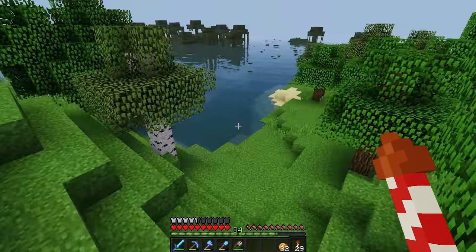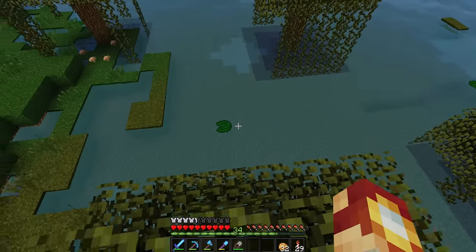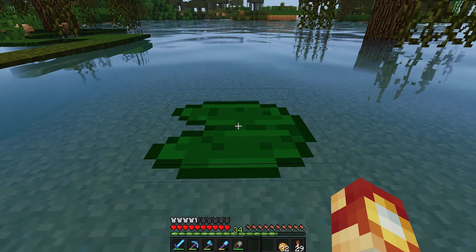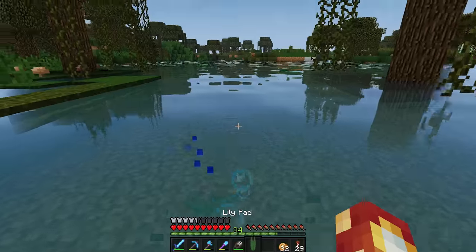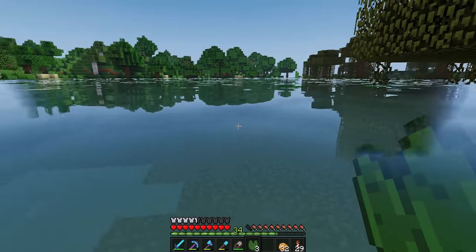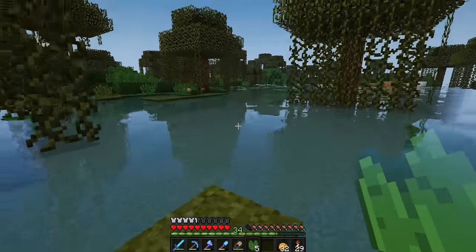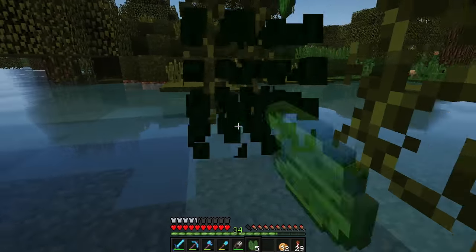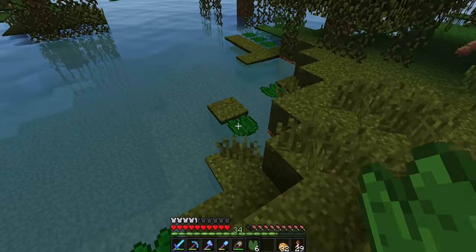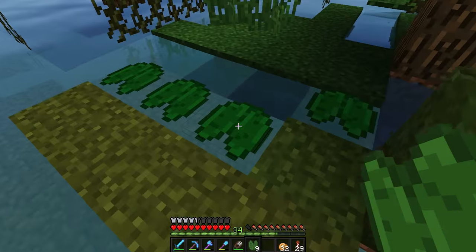We are using our elytra today to head over to the swamp land in hopes of grabbing some lily pads. I think I can get them just with my hand but I brought some shears just in case. We got it - karate chop! Now we need a few more. I've been reviewing the updates introduced to the game over the past year just to see if there was some stuff I missed.